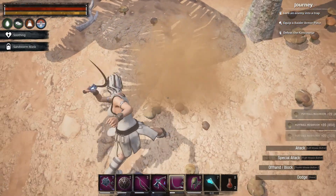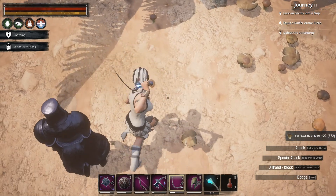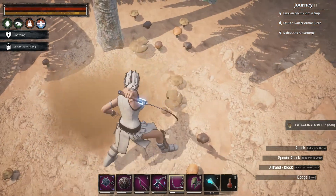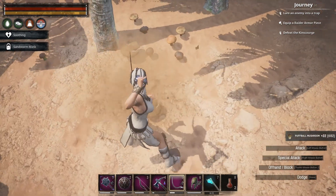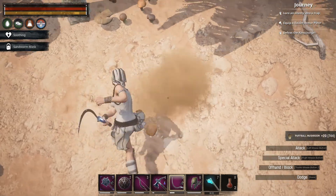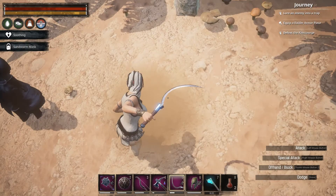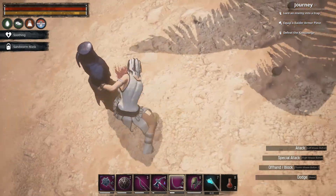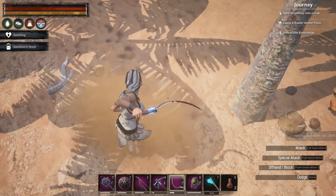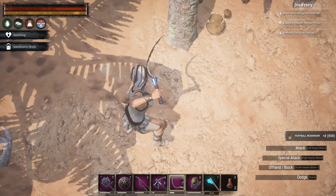From this spot — I'm on a 2x server, but you will get like half of this on a normal server. Usually you can only pick these by hand, but this is the only spot you can use a sickle. Oops, sorry Galencia.